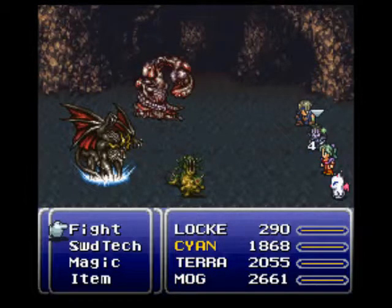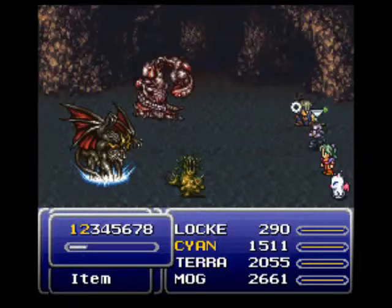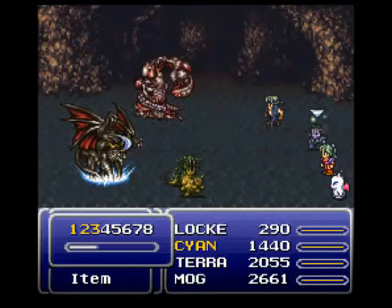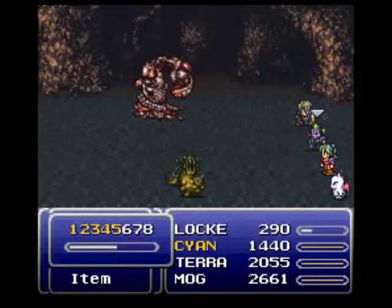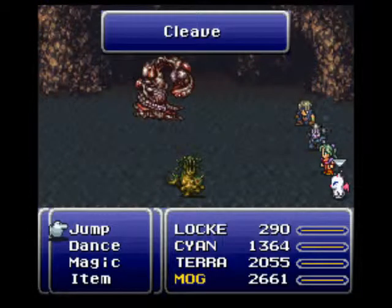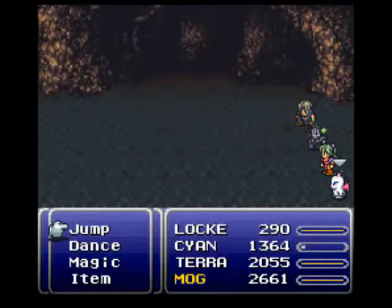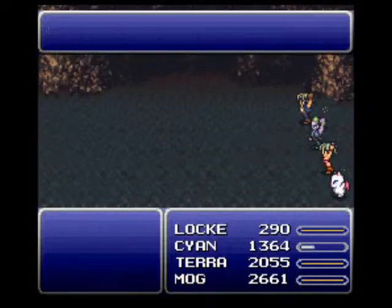I'm going to show off Cyan's new sword techs. Number seven is Quadra Slice, where he attacks four times. Number eight is, I believe it's called Cleave, where it's an instant death attack. I'll show you number eight. Look at that — dispatches the whole group.